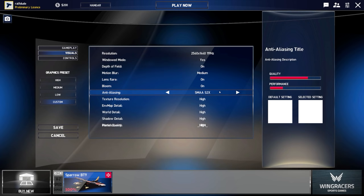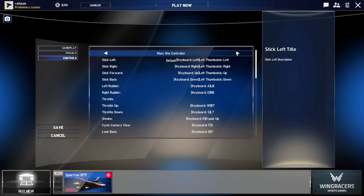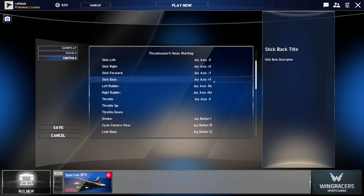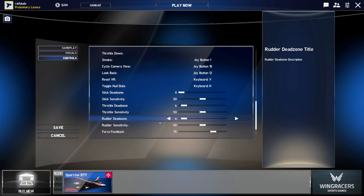As you can see, you get the standard run-of-the-mill options, but as you can also see at the very bottom, that's kind of still very beta right there. As far as the controls are set up, it does recognize my Thrustmaster, which is very nice, and you also have these different options available to you. Unfortunately, it doesn't look like this supports TrackIR; however, by this Reset VR section, I assume VR does work with this game, which is very nice.